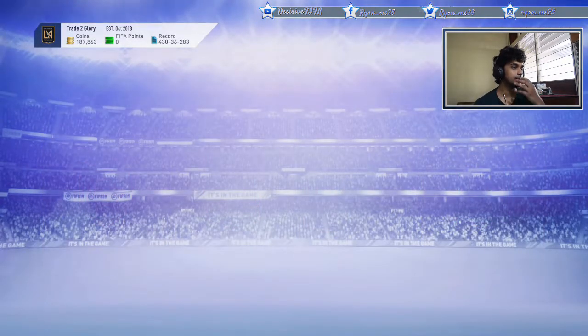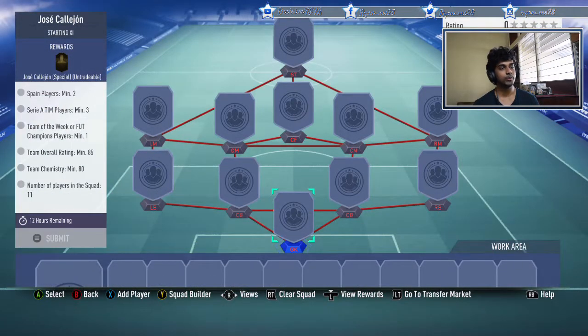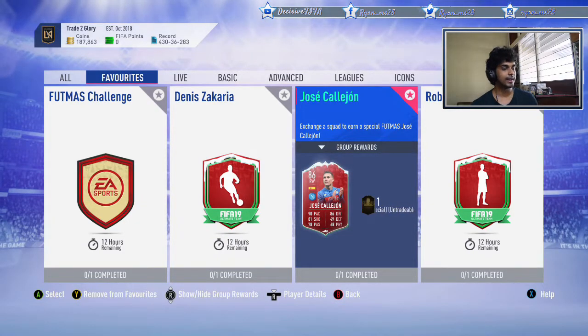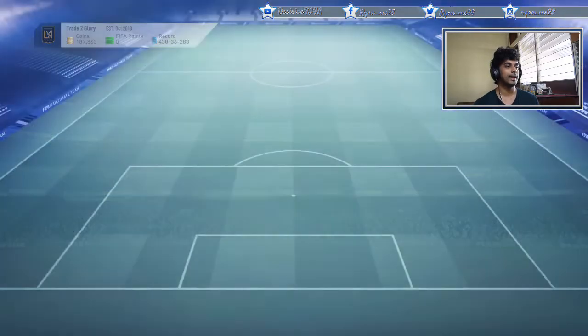For his SBC, you need an 85-rated squad with one Team of the Week, full Champs players, some Serie A and Spanish players, at 80 chemistry. This squad comes in at about 110 to 112K on both console platforms and around 130K on PC. That is a bit too expensive. He'd be worth it around 70-80K, but for about 110K, maybe not.